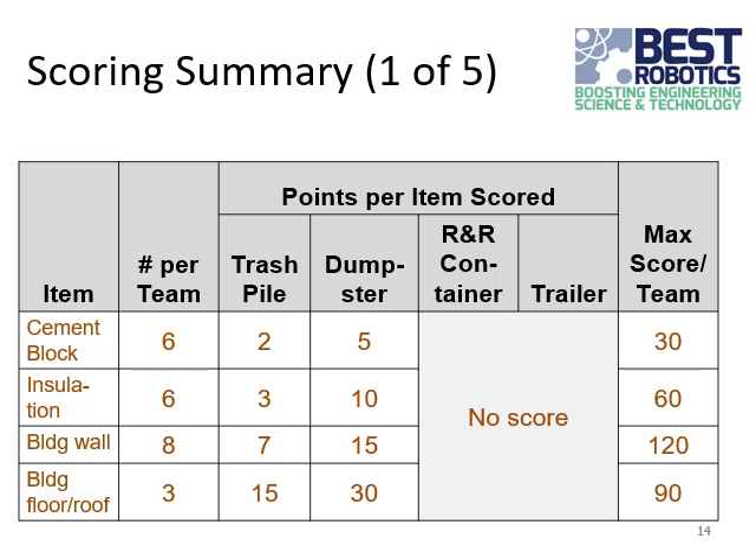The following slides explain the scoring opportunities for this game, and there are many and they're very complicated. So make sure your spotters and drivers know all of the scoring possibilities for each of the items. We'll start with the items that are considered trash. There are six cement blocks on the game field. They score two points each if you place them in the trash pile, but five points if you place them in a dumpster that isn't disturbed. The maximum score if all six cement blocks are placed in the dumpster is 30 points.